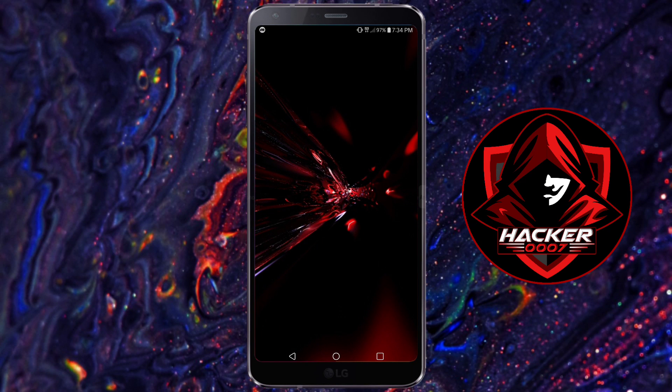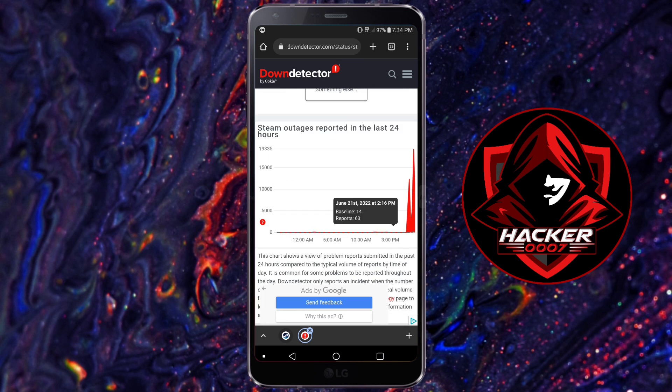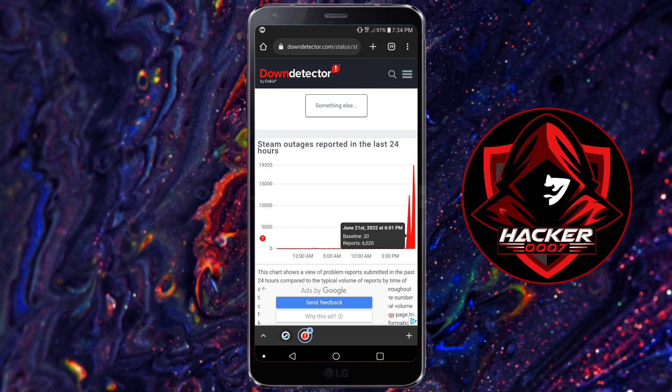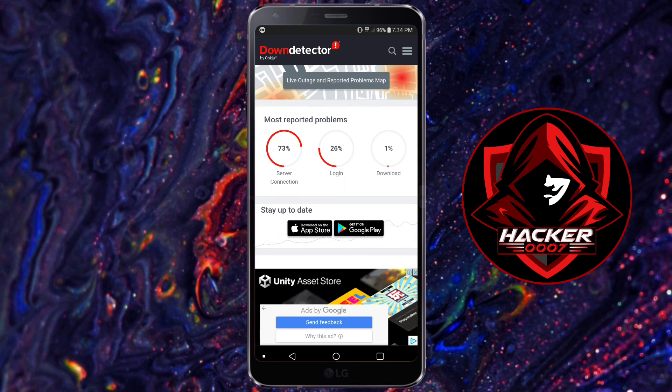If you're having issues with the Steam client — server issues, login problems, or issues with Apex — what I recommend is that you uninstall the Steam client, clear the data from your device, and simply redownload Steam. That basically fixes the server issues or login issues that people are having while using Steam.